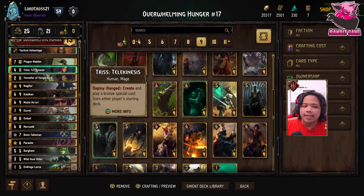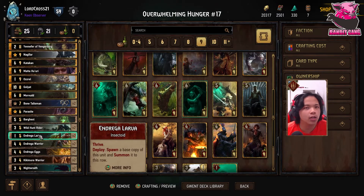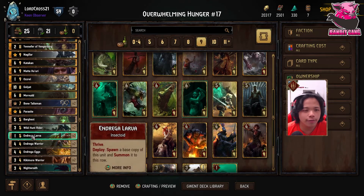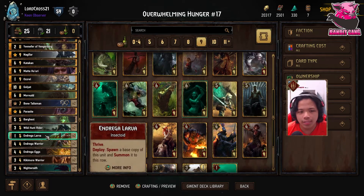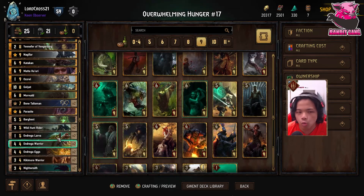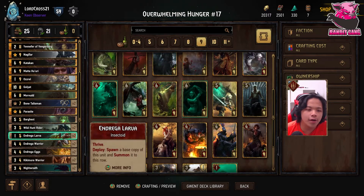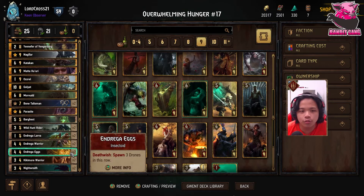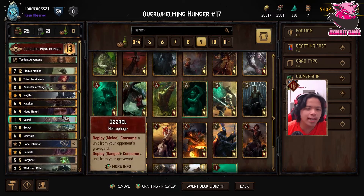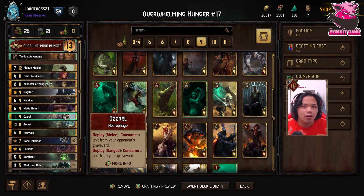Two Wild Hunt Riders for deck thinning and a tiny bit of swarming. Two Indrega Larvas — when you don't want to commit Plague Maiden just yet, you need other means of keeping points up. Most people will commit powerful cards just to get rid of these Indrega Larvas, which is actually good because the Larva is sort of a bonus. Two Indrega Warriors for consumes and to trigger thrive; two Indrega Eggs to get drones running with Kikimori Warrior support; two Night Wraiths for beast support.